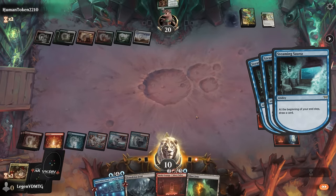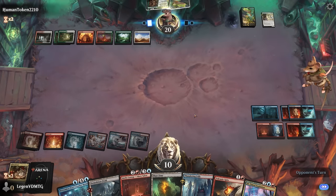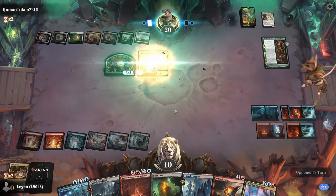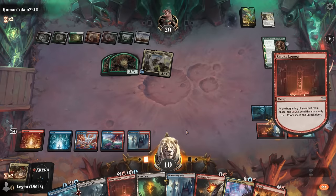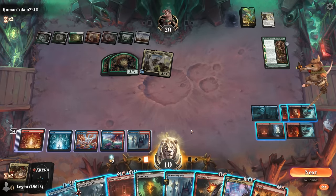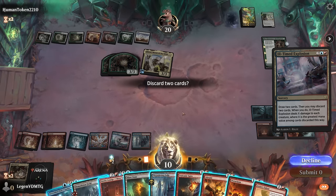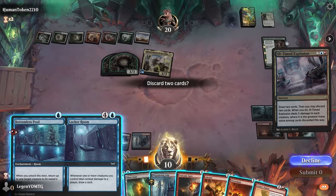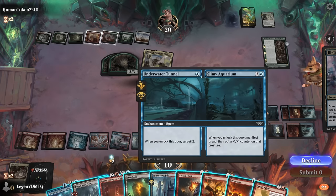Draw three end of turn. There's a Redemption which we'll be able to bounce. Opponent can make a couple tokens but we do have another Ill-Timed Explosion to wipe the board. We need to deal at least three damage, so probably means getting rid of the Smoky Lounge, although at this point I may be fine getting rid of the Bottomless Pool since we need the Elevator to win anyway.